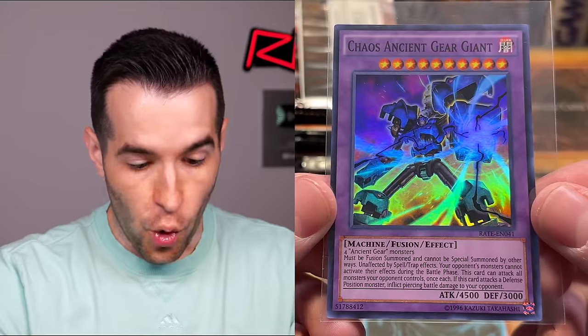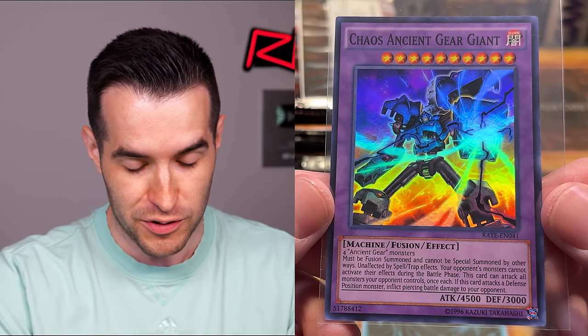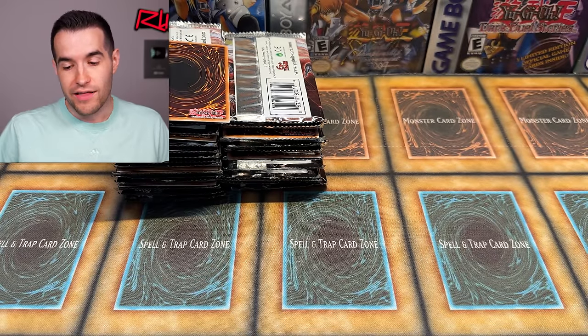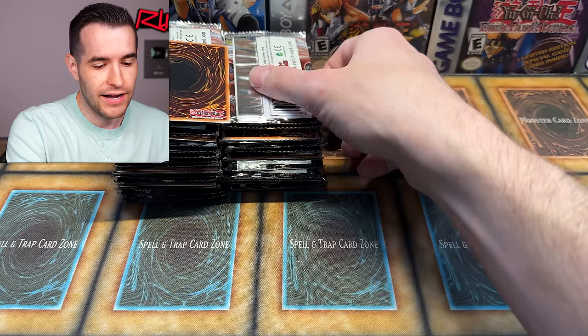Let me read this card. Four Ancient Gear monsters must be fusion summoned - cannot be special summoned by other ways. Unaffected by spell and trap effects. Your opponent's monsters cannot activate their effects during the battle phase. This card can attack all monsters your opponent controls once each, and inflicts piercing damage. Once you get that thing out, that's pretty scary - spell and traps have no effect, it's attacking all your monsters doing piercing. If you have multiple monsters on the field, you're basically dead.